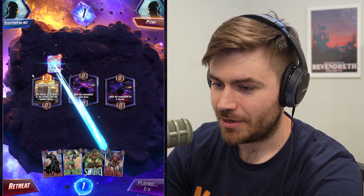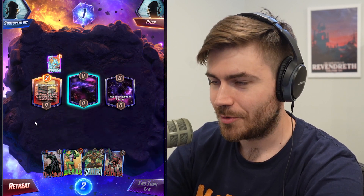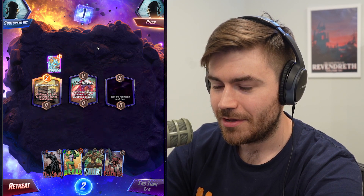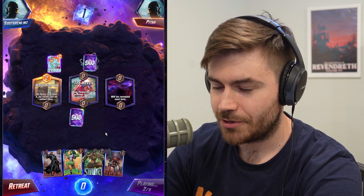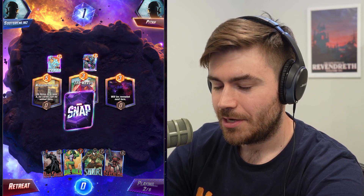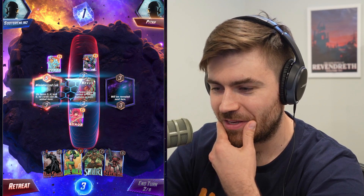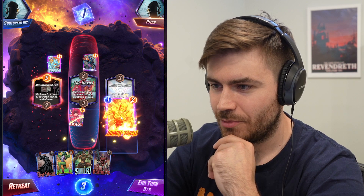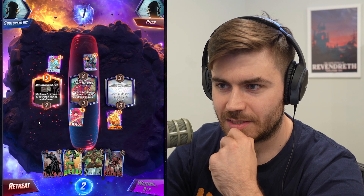They took away one of our combo pieces for Phoenix Force, but that's fine. We got a Nexus — that's definitely going to come in handy. And an Armor — I don't think we're losing this. We're going to drop Armor on the Nexus to protect our tall guys. We're going to drop a Shuri — I hope they don't have Cosmo, that would be pretty unfortunate. But we're not dropping Shuri this turn. I'll play my Human Torch on the White Hot Room.